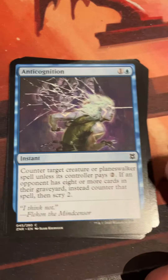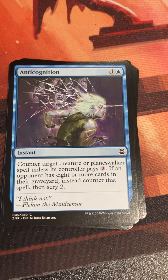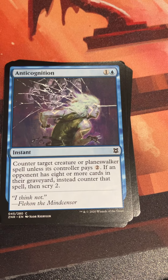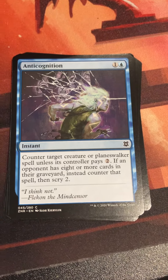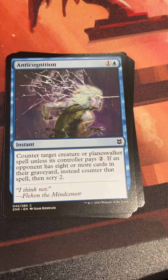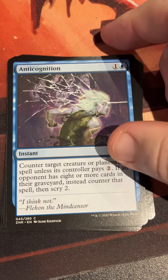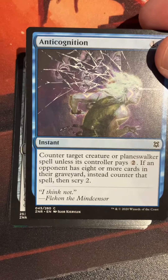Anti-Cognition: one and a blue instant — counter target creature or planeswalker spell unless its controller pays two. If an opponent has eight or more cards in their graveyard, instead counter the spell then scry two. This was back during the whole blue-black rogues era in Standard, where you had mill as a win condition along with making your rogues really annoying. I don't believe this was part of that deck specifically, but it's nice to see the supporting cards.